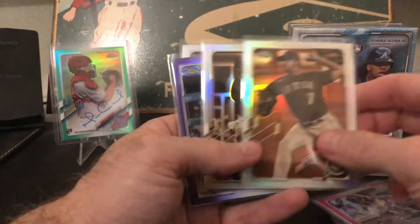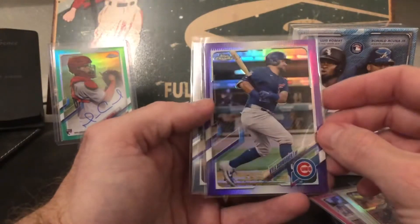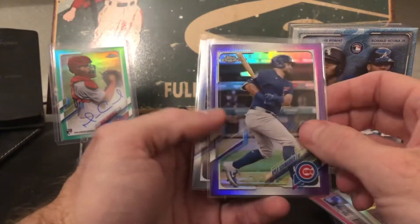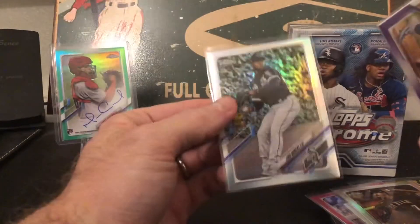Three of the pinks, two of the sepias which were Gonzalez and Eloy — not too bad. Then the Schwarber purple: as a Red Sox fan I'll consider this a PC card, even though he's not in a Red Sox uniform yet. And also got a Robert refractor — a second-year cup refractor of Robert, which is pretty cool.